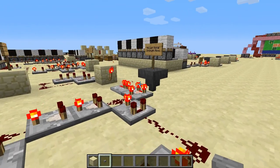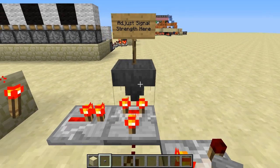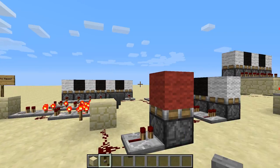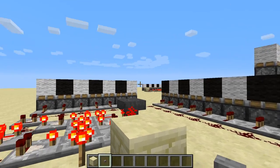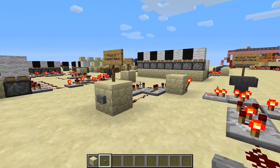Over here I've got my signal strength on measuring. This is where I would change the measure. Currently it's full. And you'll notice that over here my redstone meter says it's empty. So we are ready to reset.